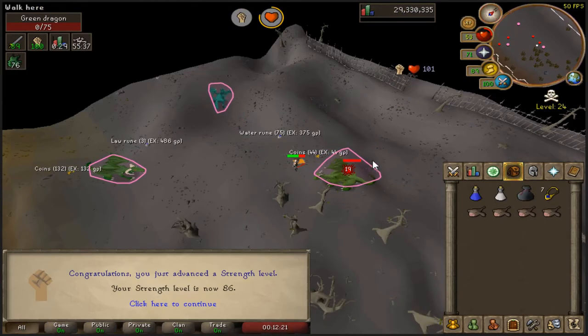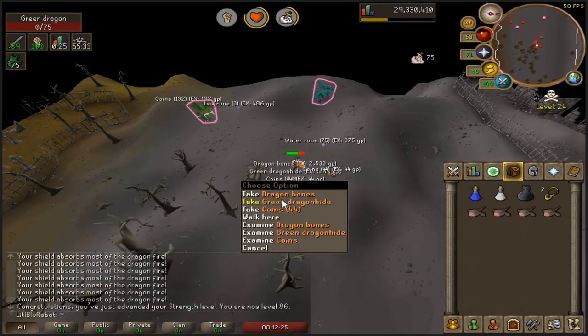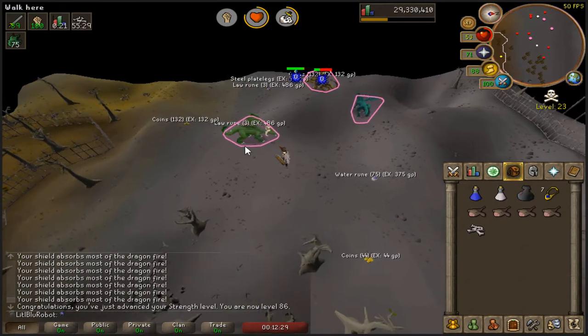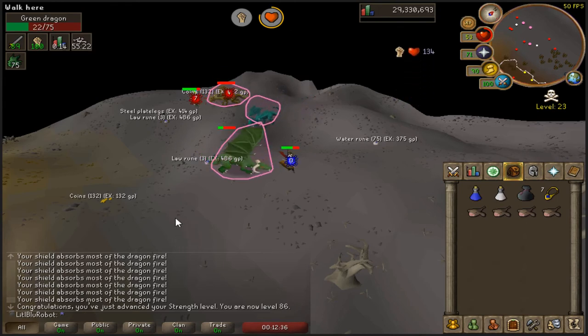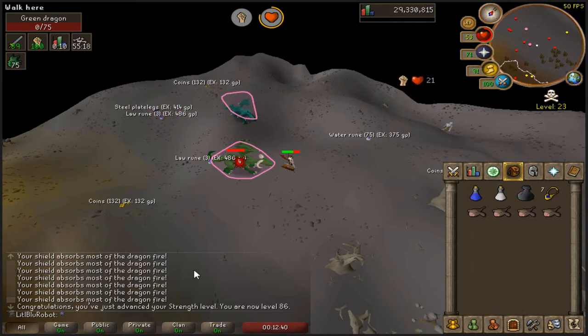86 strength! I was going to say I'm fairly sure during this kill I'd be getting a strength level, and then I just got it as I was about to say it. I'm not using expeditious bracelets here because if I'm doing a dragon task it's going to be fairly quick either way, so I may as well bank all the bones - I'm going to be getting myself 80 bones out of this.